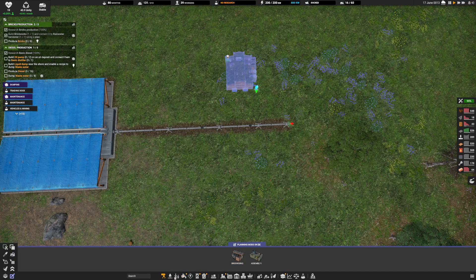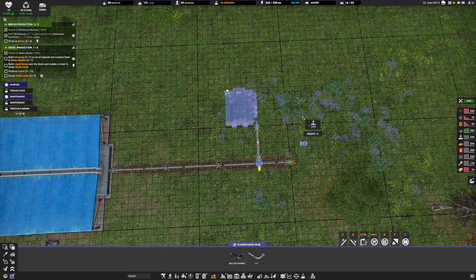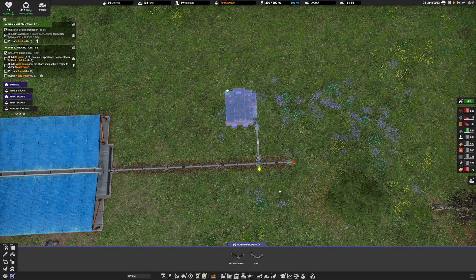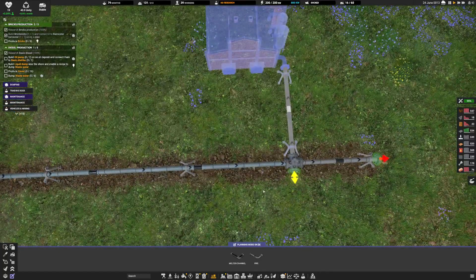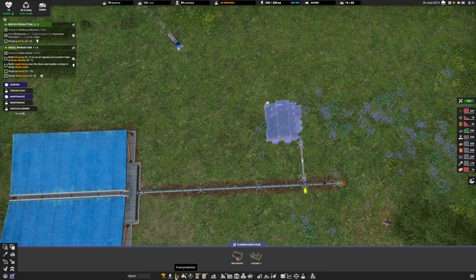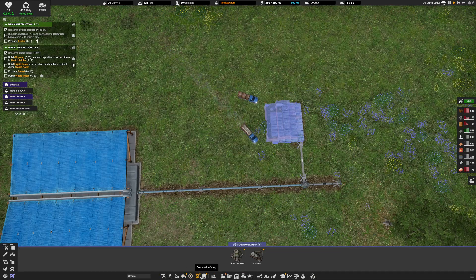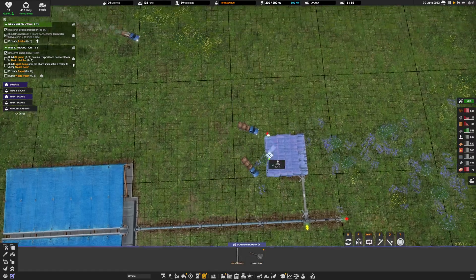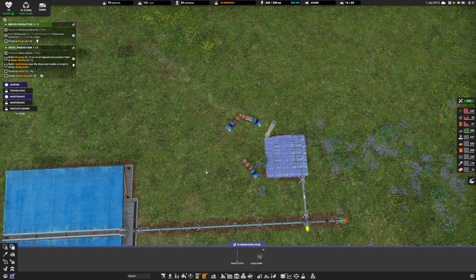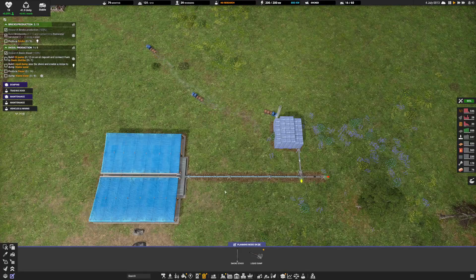I can head over to the pipelines — like that. We get this cool little junction, and that's going to go in there. And then of course we need, I believe, a smokestack. Right there. And look, everyone — I made my first pipeline!